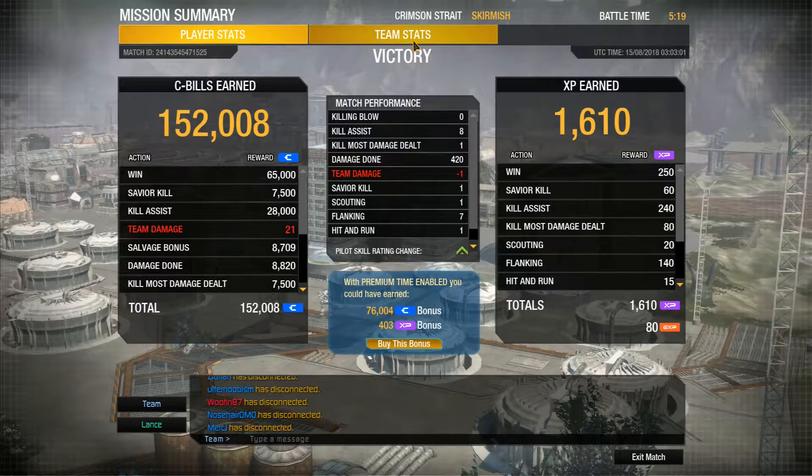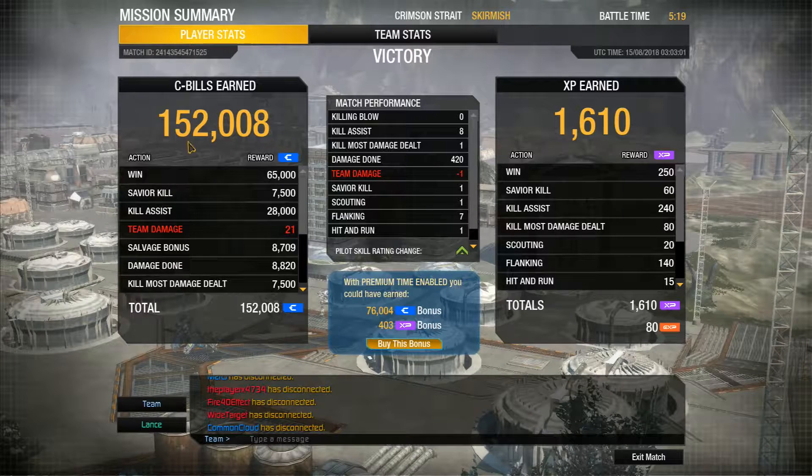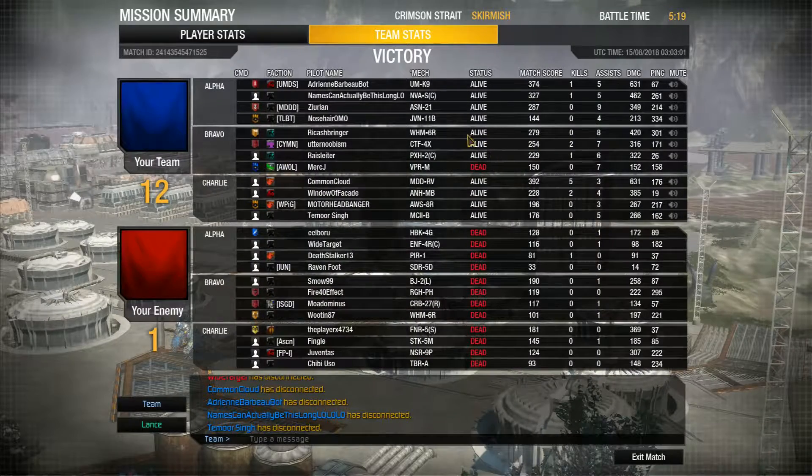420 damage, 152,008 C-Bills earned, 1,610 XP earned. We can see I had a match score of 279 with 420 damage, which put me top in the lance — kind of middle of the team on damage and match score. Top damage dealers were the Mad Dog with 631 and an Ebon Jaguar with 631. Pretty good match. You can kind of tank a little bit with a Warhammer and deal some decent damage. No reason to be hiding with it. Hope you enjoyed this replay — good luck and have fun out there.